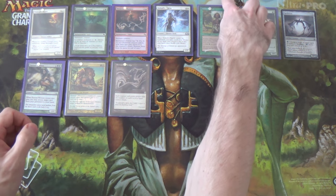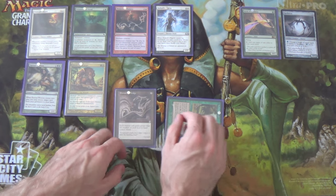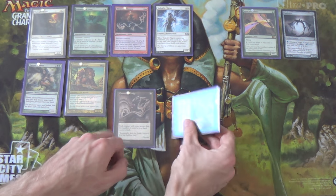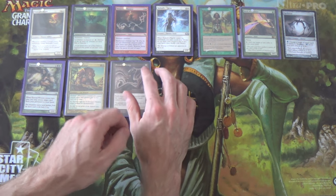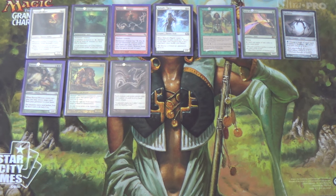The way this works: let's say I have Noble Hierarch, or more likely Birds of Paradise because of flying. I swing with my zero-power creature, then Exalted triggers, and now it's a 1/2. Ensnaring Bridge doesn't care that it's a 1/2 because it's already attacked. This helps you, if you can't assemble the combo for whatever reason, still win the late game — you can beat down with potentially a 3/4 Birds of Paradise in the air. It can happen.